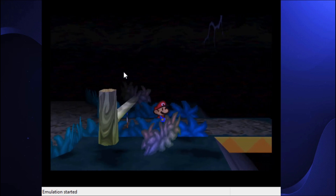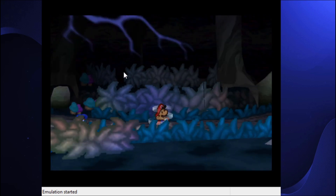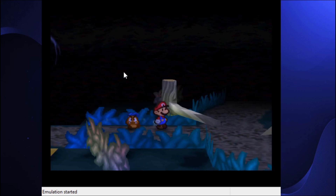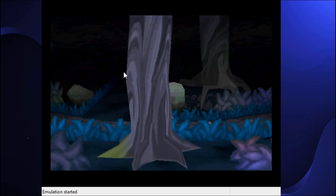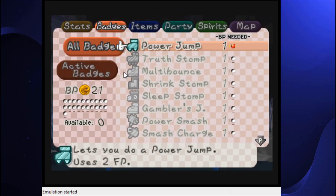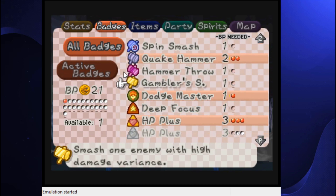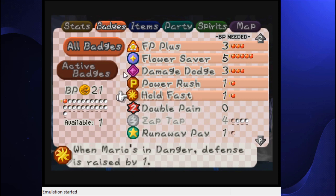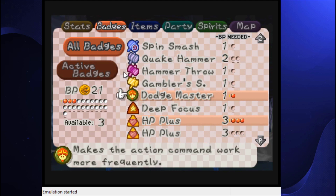Yeah, it's right here. Now I can head to the left to continue, or I can head to the right where the HP plus badge is. I believe there are bizzaps here — I don't really want to deal with them right now. It's still an HP plus. I would really like to take this on, but I guess I could do deep focus. I'll do deep focus and then quake hammer for now. And then the quake HP plus — now I have 20 HP!